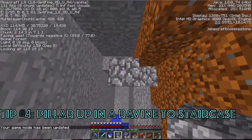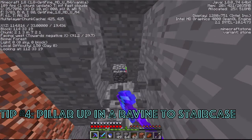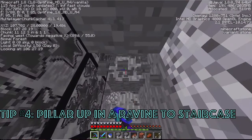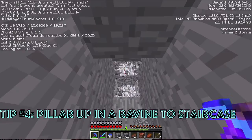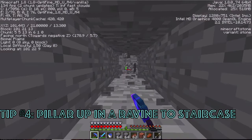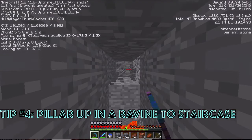Tip number four is more of a caving preference of mine: if I get to the end of a ravine, I'll pillar up to Y32, or as high as I can in the ravine, and then staircase from that point. I have two reasons for this. One is that I almost always find gold right where I'm digging at the very top of a ravine. The second reason is that I don't want to spend time staircasing up to Y32 just to staircase back down, so I go straight up then staircase down, covering more ground under Y32 where all the good stuff is.